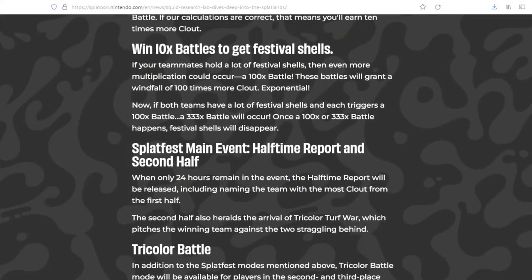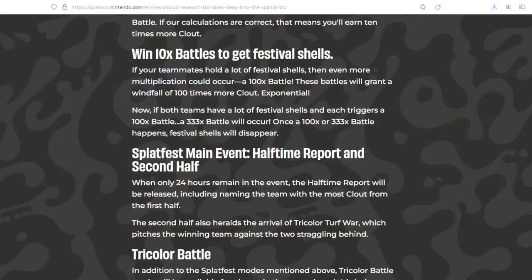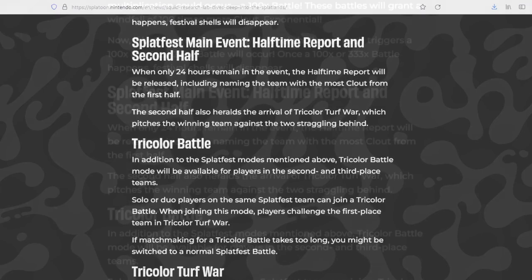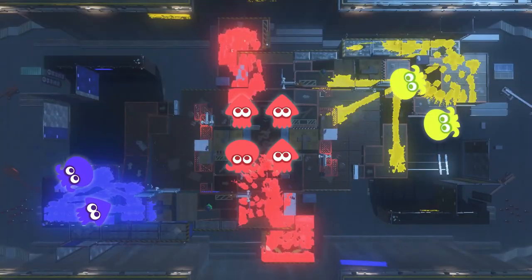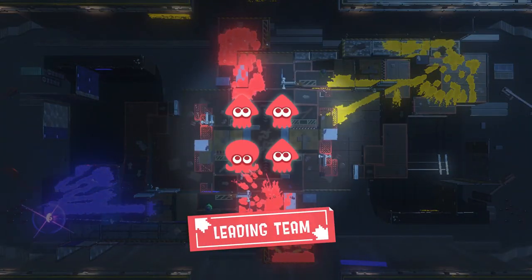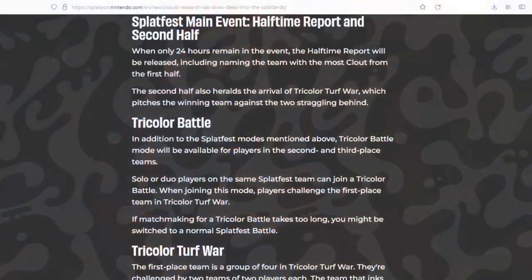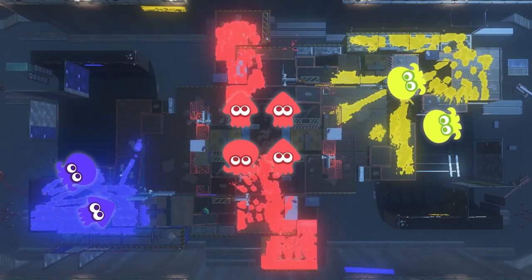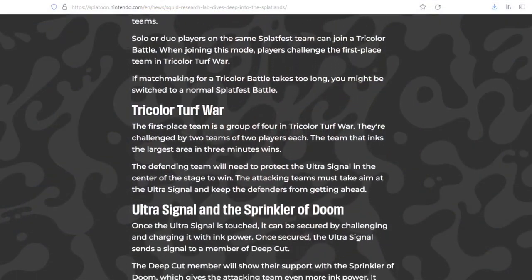In Splatoon 3 there will be a second half of the Splatfest main event. Every player will get the halftime report and then play the second half, which starts when there are only 24 hours remaining in the Splatfest overall. The halftime report tells us which team has the most clout so far — basically the most points in matches from the first half. Then we'll all be playing the new Tricolor battle, where the second and third place teams each have two players going up against the first place team, which has four players. In a Tricolor Turf War, you can think of second and third place almost like allies — it's the enemy of my enemy is an ally kind of deal, where they'll try to bring the first place team down. All teams are still trying to ink the largest area within three minutes, like a turf war.